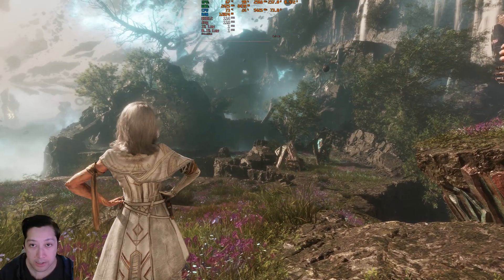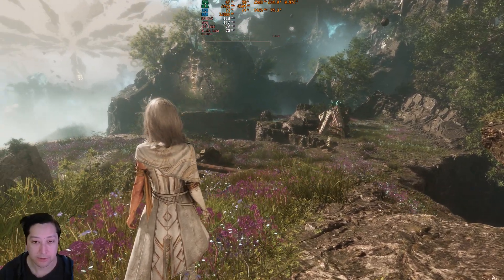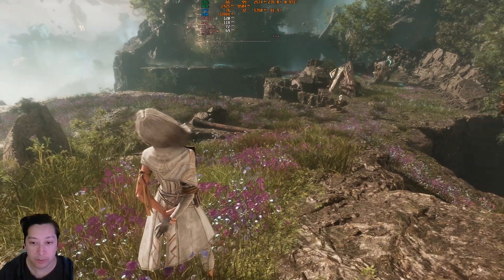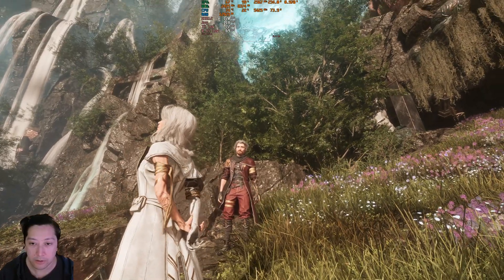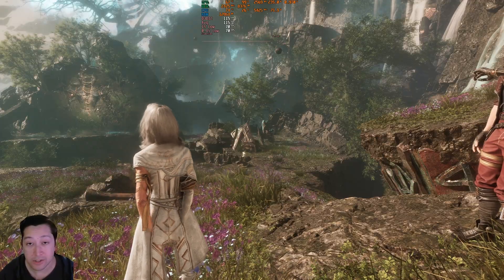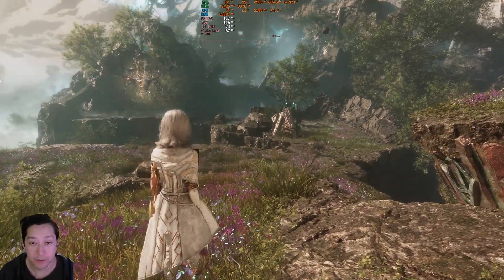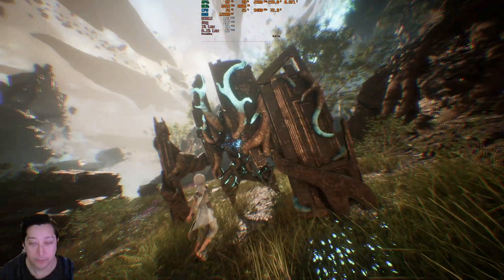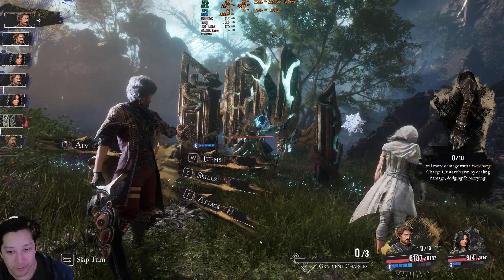We're still getting pretty much the same FPS, maybe just a little less. But look at Lune's hair — way more smooth. Look at the grass and foliage — it's a much more stable image, not so garbled anymore. Look at the leaves above. Gustav here looks great — it's a much more coherent image. And this is on a 7800 XT, a previous-generation AMD GPU, on a game that doesn't even support FSR in the first place.